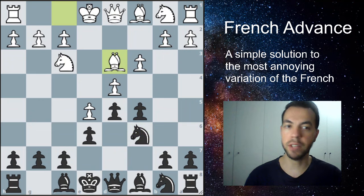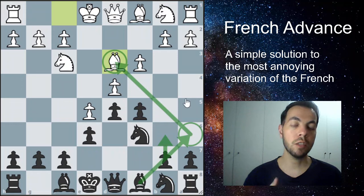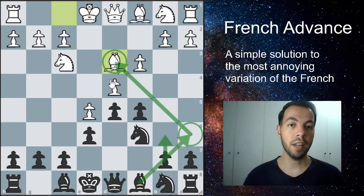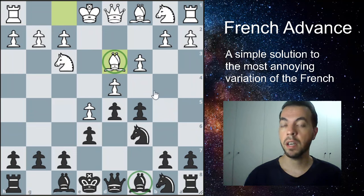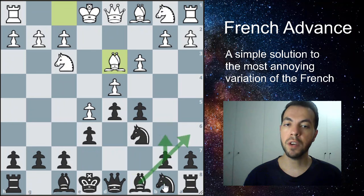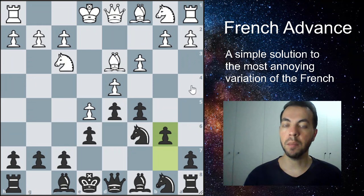Bishop to d3 is the most natural and common move at both master and amateur levels. White is preparing to castle in this position. Our idea is to play b6 and place this bishop out — we're going to trade the light-squared bishops. This light-squared bishop is a very bad piece for us and a good piece for white, so we're going to trade our bad piece for their good piece, and we're going to use this knight to recapture.